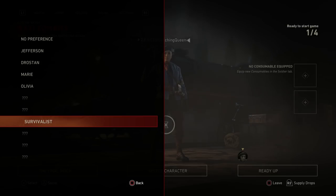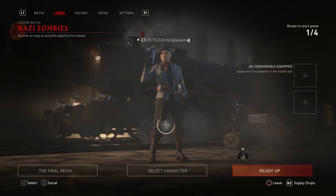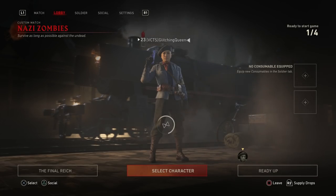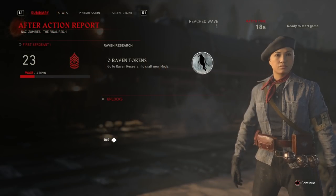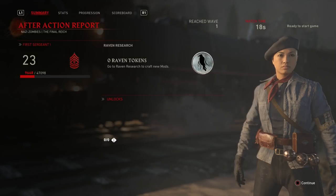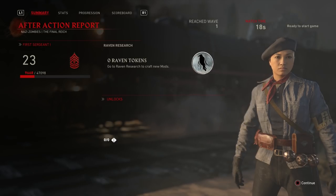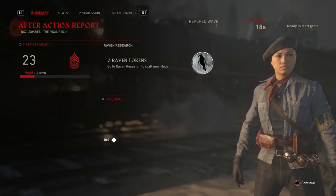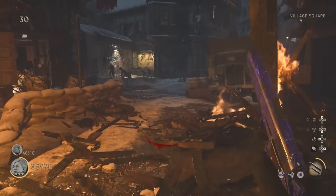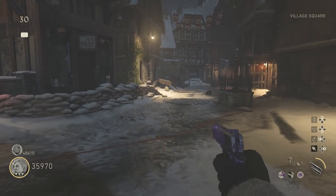You can see the list here. The first four are our standard default characters and then there's six others that we have to uncover. From what I'm understanding, this is the first time we're actually seeing this female Survivalist character unlocked. Her origins are from France and she's wearing a French flag on her left arm. It has the Cross of Lorraine on it in the middle, and that was a symbol of free France during World War II — the liberation of France from Nazi Germany.